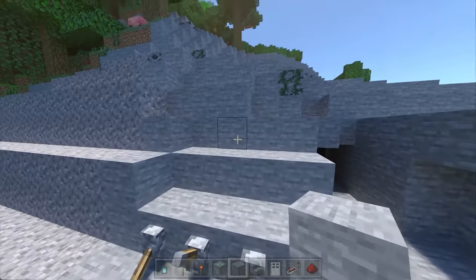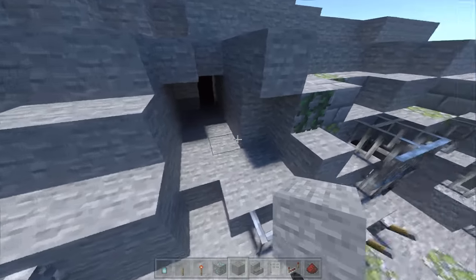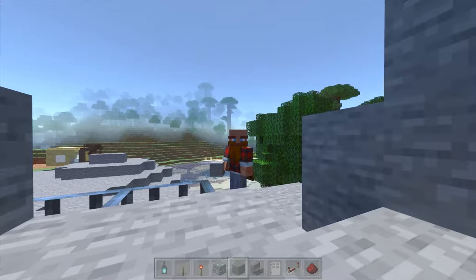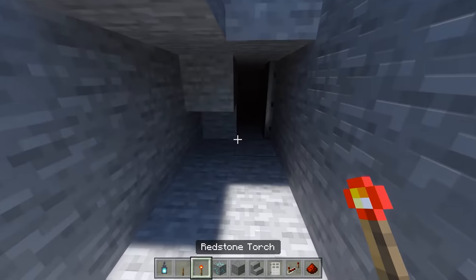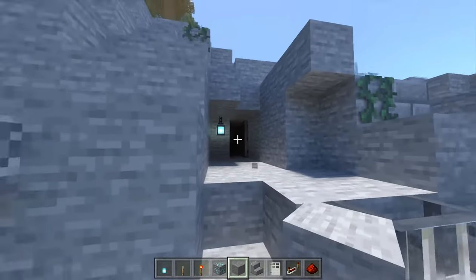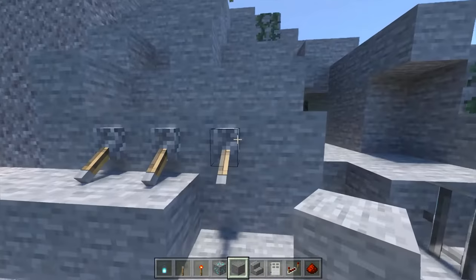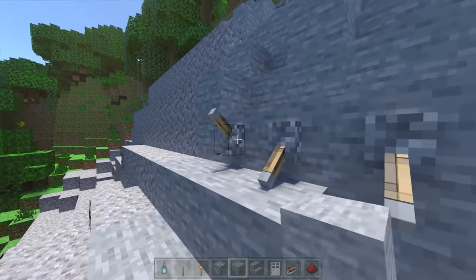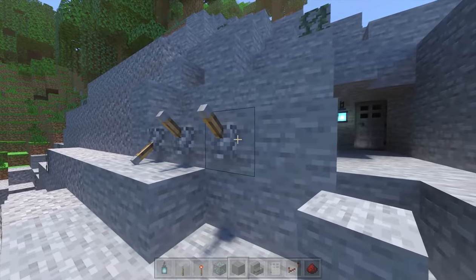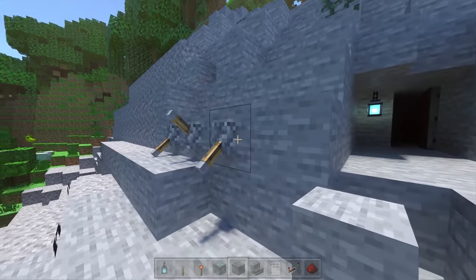Of course, if you're on a survival world somebody could just break through, but I assume that you're playing with people you trust. Then you have yourself your own sneaky little vault door. If you get the combination wrong nothing will open up — only the correct combination works.